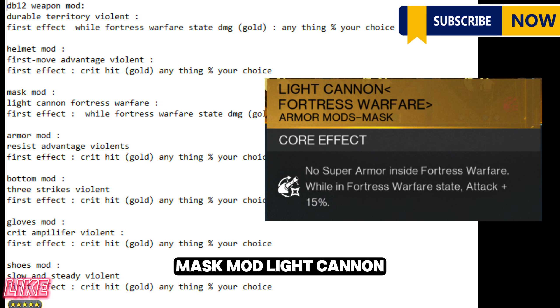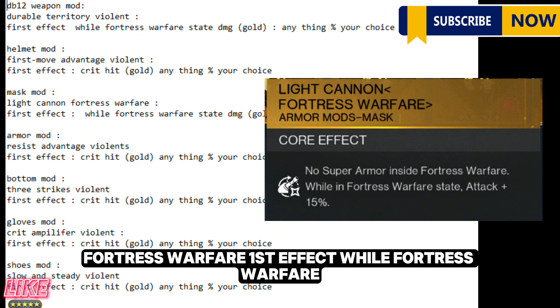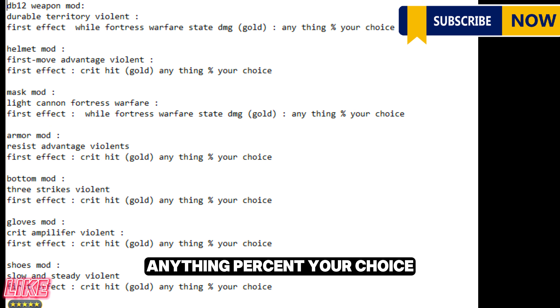Mask mod: Light Cannon Fortress Warfare. First effect: while Fortress Warfare state, DMG gold — anything percent, your choice.